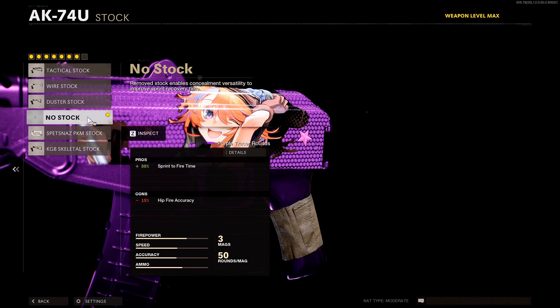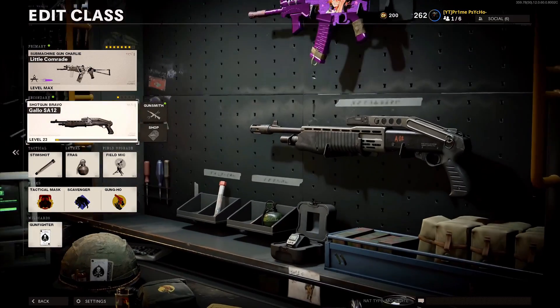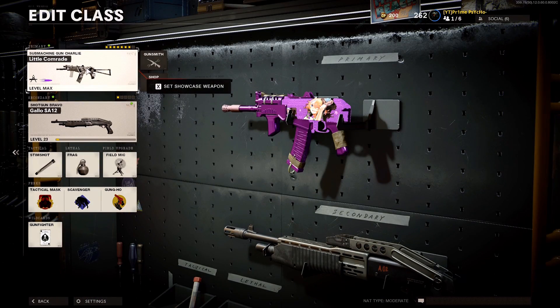We got the VDV 50-round fast mag, the Granulated Elastic Wrap, and no stock. I run no stock because this is one of the slower ADS SMGs, so you take off that stock and you'll be almost up there with some SMGs. It really doesn't matter though because this gun is just a machine — I don't know what it is about it, but it's just good.